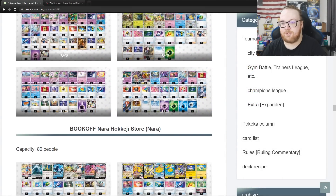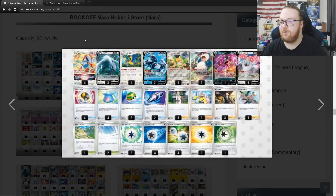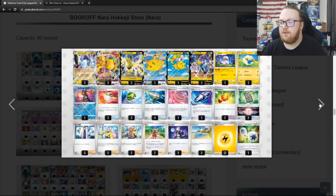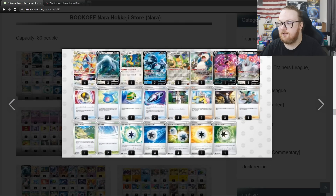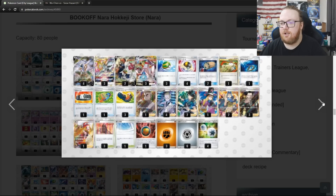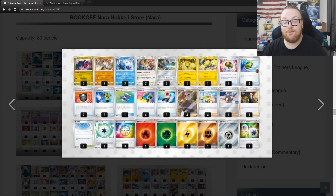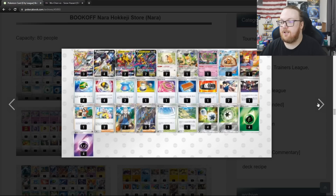Next we've got an 80-person tournament. Colorless Lugia in first place, Miraidon Regieleki Flying Pikachu with a 1-1 Flaffy as runner-up second place. That Lugia was not playing Dunsparce — would you look at that? In top 4 we've got Gardevoir with 1 Drifloon, 2 Charms, and a Picnic Basket, then Arceus Duraludon. In top 8 we have Colorless Lugia, a Regigigas deck with 3 Luminous Energy and a bunch of Basic Energies, and Arceus Giratina with just Arceus Giratina, a Spirit Tomb, and a Dunsparce.